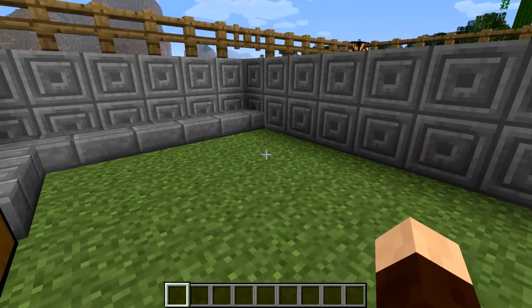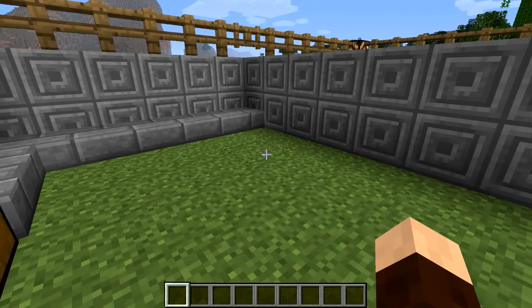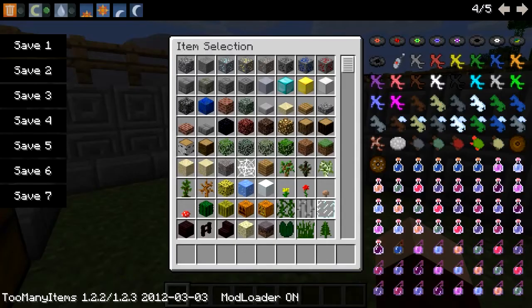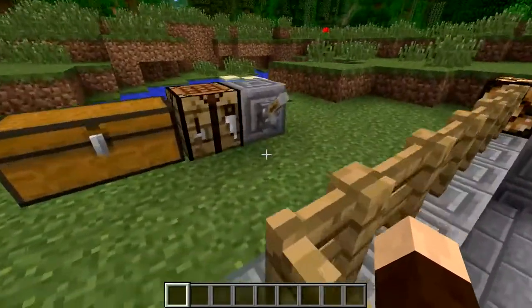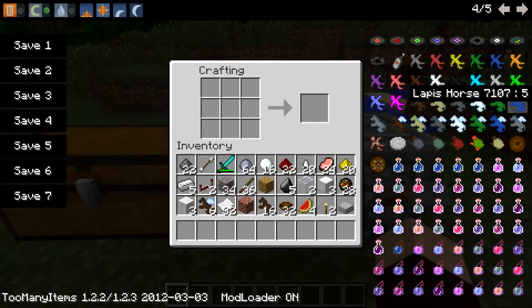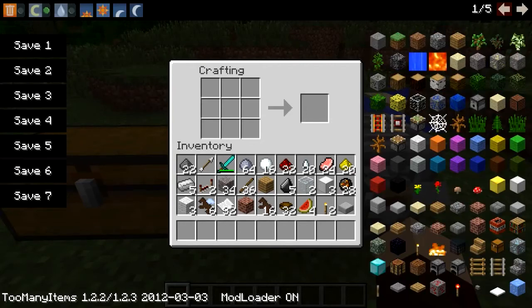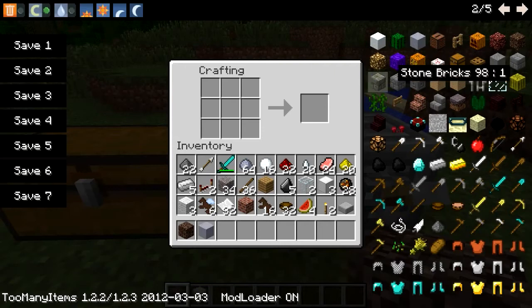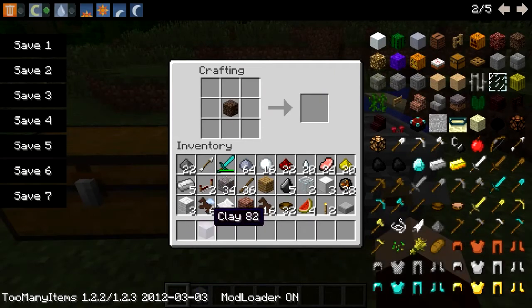Let's start from the top. Clay Soldiers is basically exactly that - it is soldiers made out of clay. On the link in the description, as always, will be details on how to make these little guys. Dead simple - it's just soul sand and clay. I'll show you exactly how to make one. It's extremely simple: you need one soul sand and one block of clay, and you get four clay soldiers.